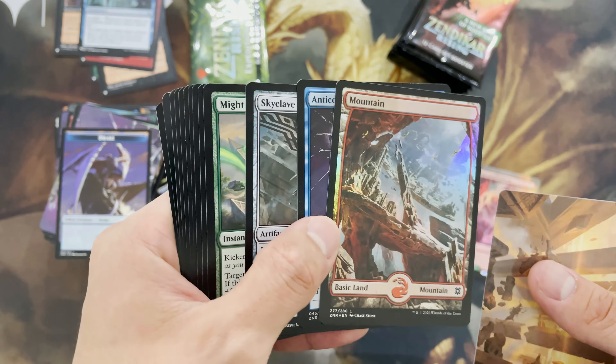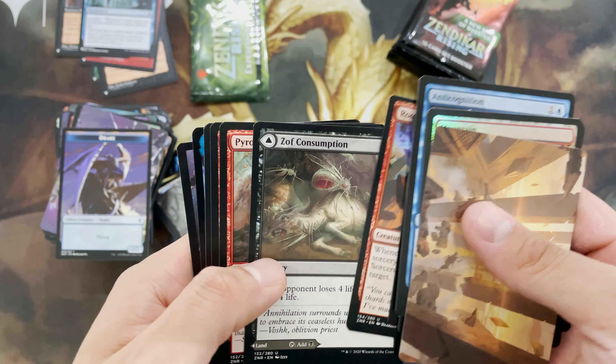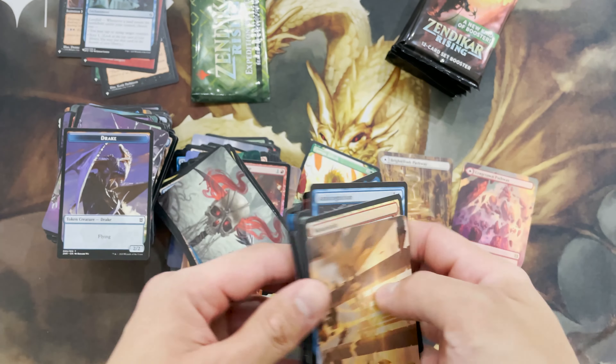How come the foil is in front? Is the foil supposed to be in front? So weird. So many of these. So many craps.